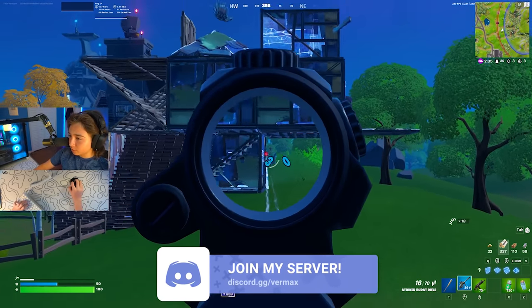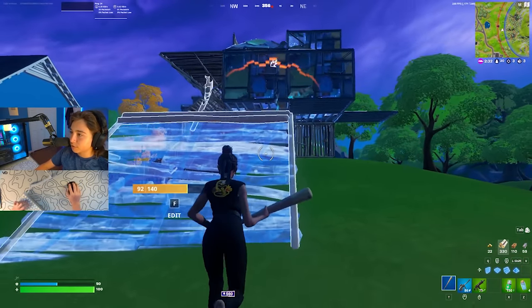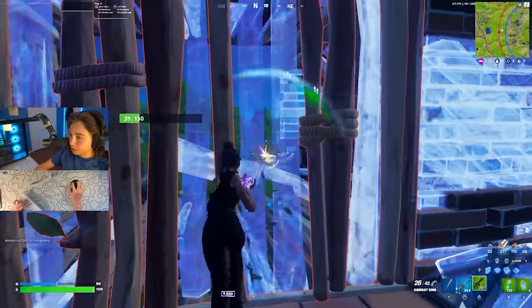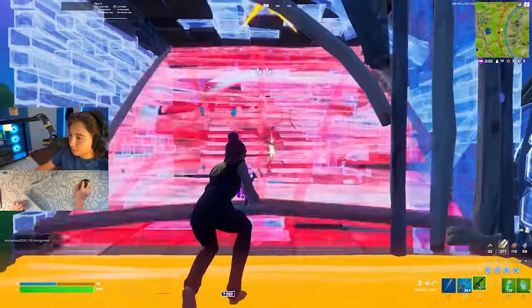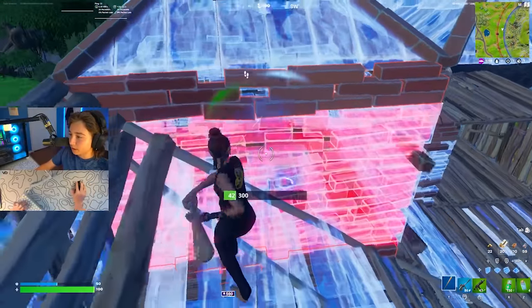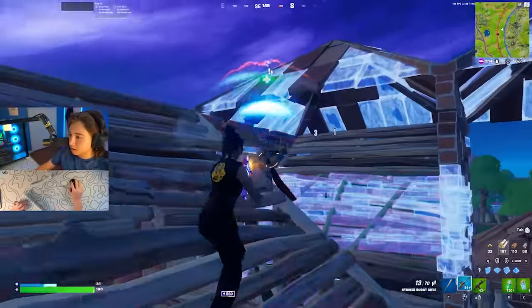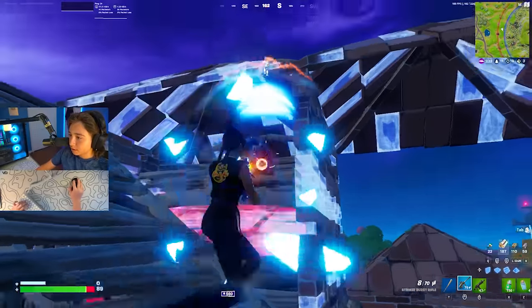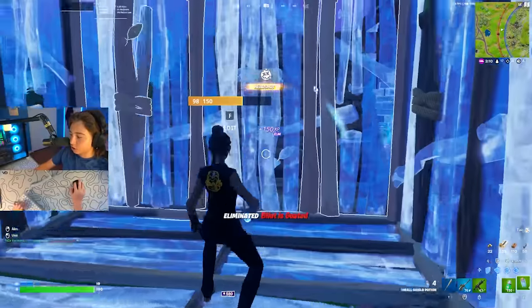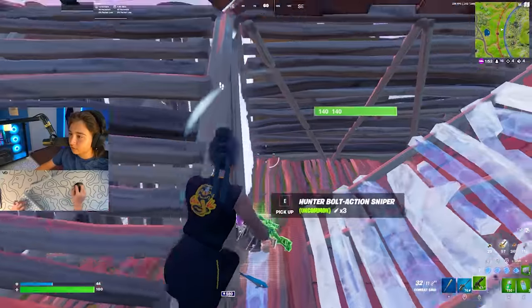There's two guys fighting over here — I'm just gonna quickly try and third party. Maybe I can get both of these kills. I don't have a shotgun, but I have an SMG, so it should be pretty easy kills. I'm just gonna jump in this guy's face. He's literally so low. If my kill gets stolen here — there we go. What is this guy doing? I'm so confused. This thing is so bad for close range fights.